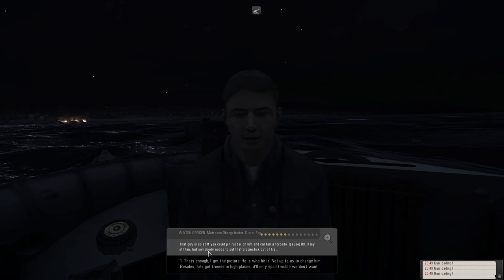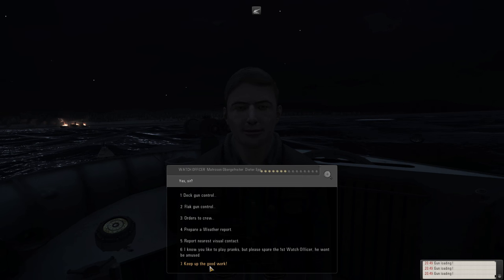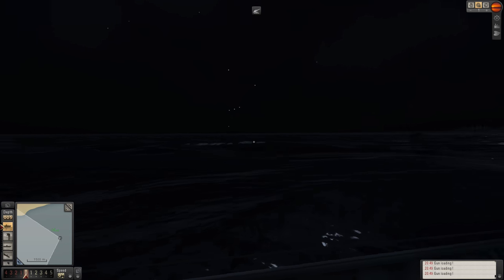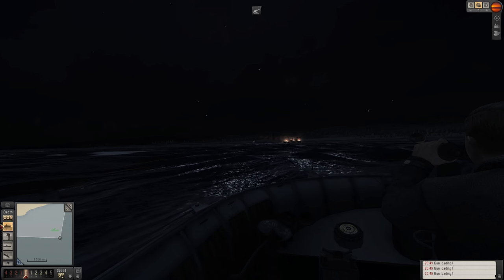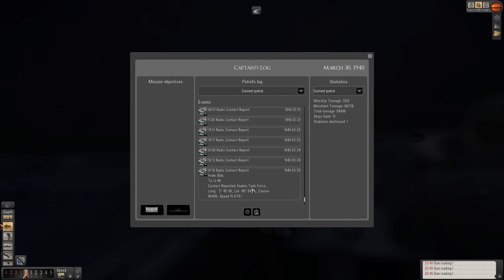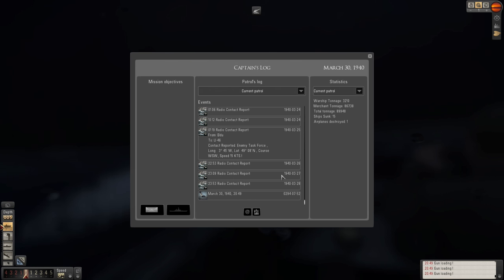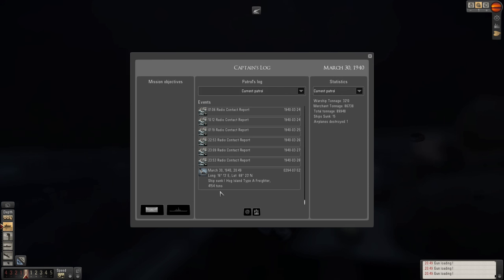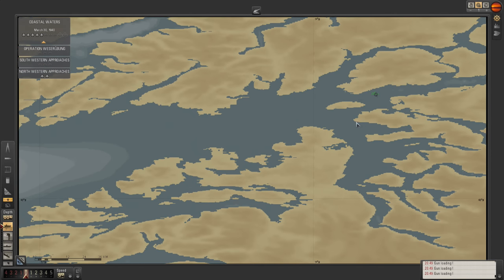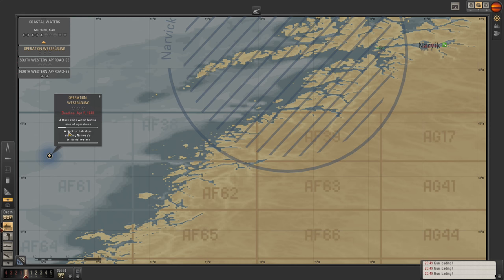He's not really improving his morale much - he probably needs to end the patrol and get home to see his family for a bit of short leave. Let's have a quick look - he had a radio contact, enemy task force. We can have a look at that in a second. Stats here - attack ships in the Narvik operations. So 4,000 tons - that is a good first start. There's no British shipping here at the moment.